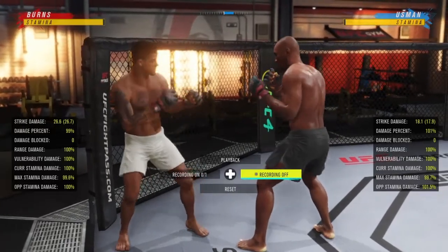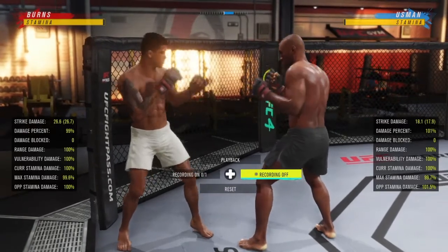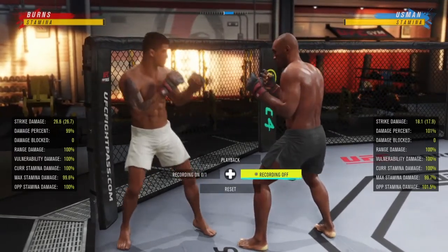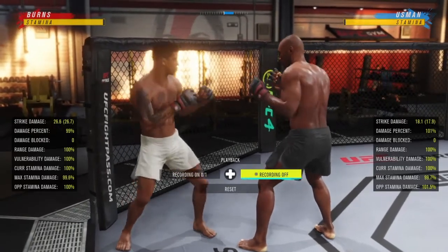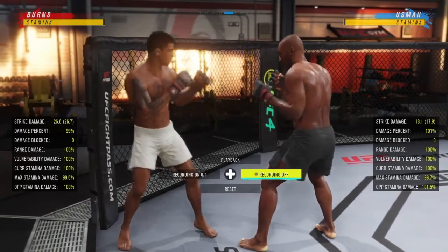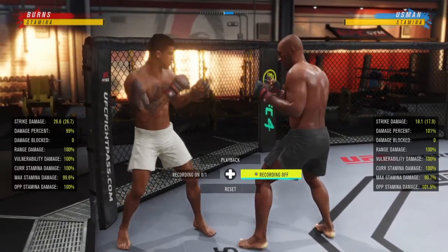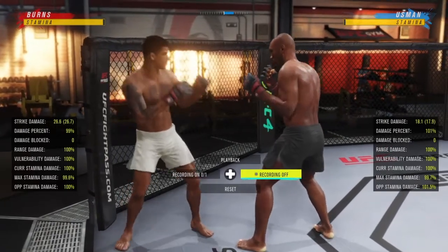What's up guys, welcome back to the channel. In this video I want to go over some very basic clinch defense tips, because I just ran into a Division 16 player and I happened to get him up against a cage in the single underhook and I was just landing knees at will. I don't know if he knew how to get out of that position, but that position is pretty easy to get out of, and I just want that knowledge to be out there.